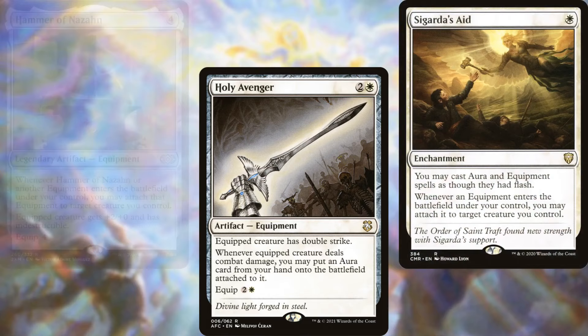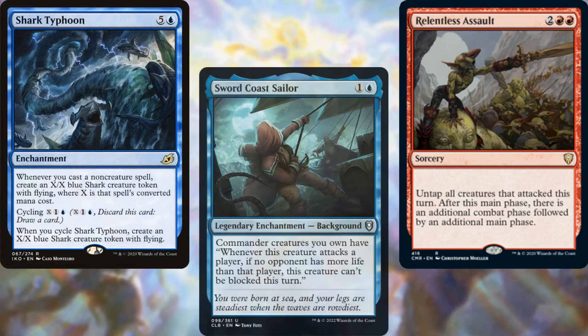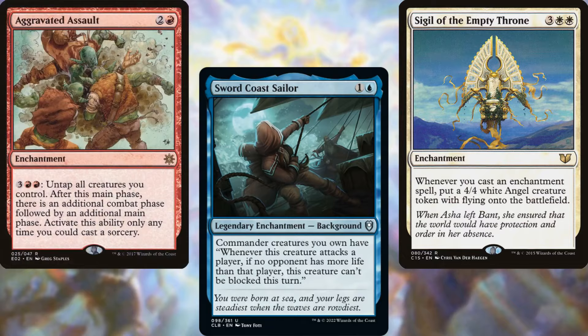Supporting our plan, we've got Sigarda's Aid, Seize the Day, Passionate Archaeologist, Relentless Assault, Shark Typhoon, Sword Coast Sailor, Sigil of the Empty Throne, and Aggravated Assault.